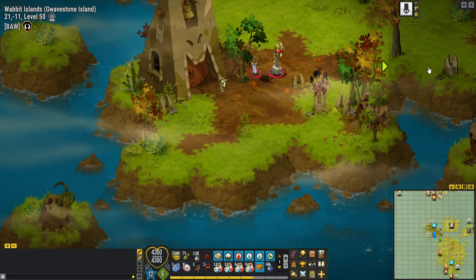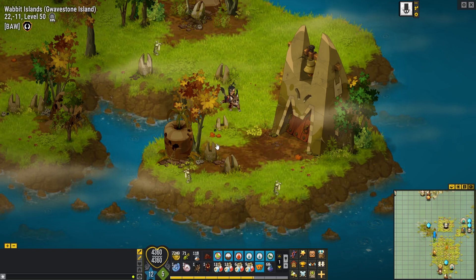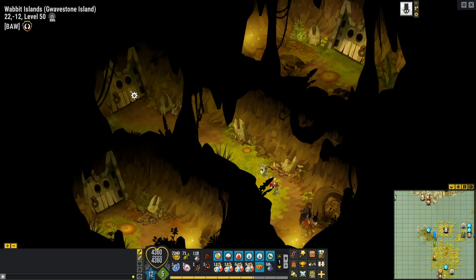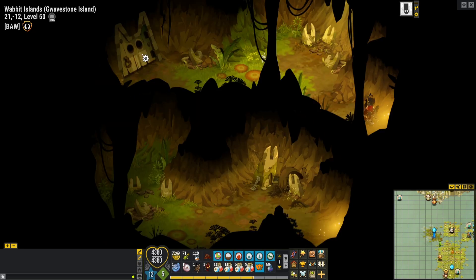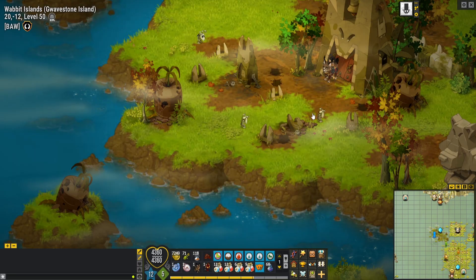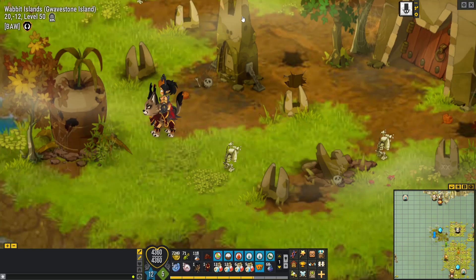We got to the Gravestone Island. Now be careful because there are a lot of holes. If you fall into one you should be able to find a way back, so you don't need to worry if that happens to you. Here are some more holes you must be careful with.